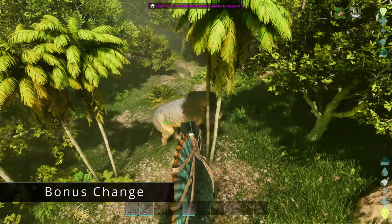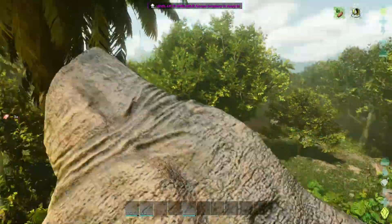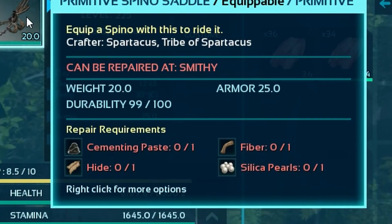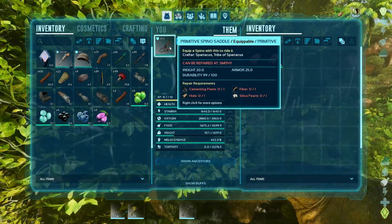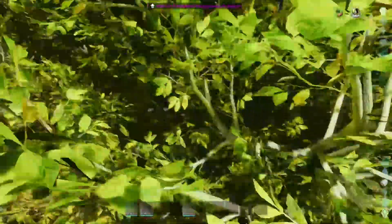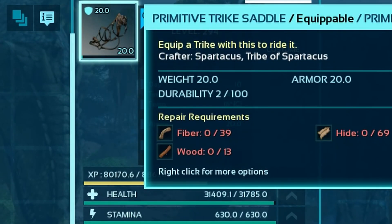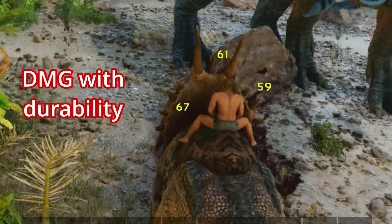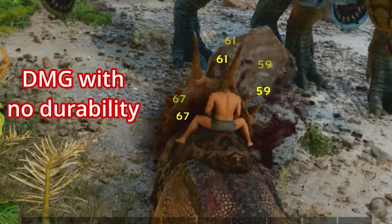I've got a bonus change that could've been number one on the list: saddles have durability now. This would imply that your saddle, once broken, wouldn't provide any more armor to your mount. This would be a huge change in PvP — the already expensive ascended saddles would have an insane repair cost, and who knows, maybe primitive saddles might not be enough to fight bosses anymore. So why is this not on the list? Well, because currently the durability does nothing — it doesn't work. Personally, I think it's bugged, so I cannot say for sure how this is supposed to work.